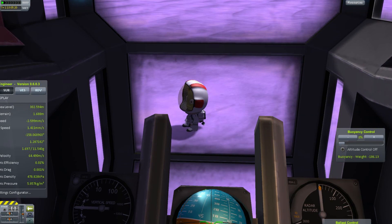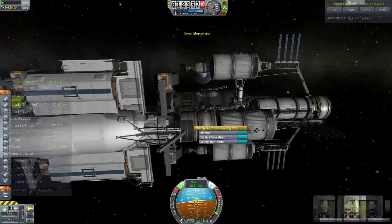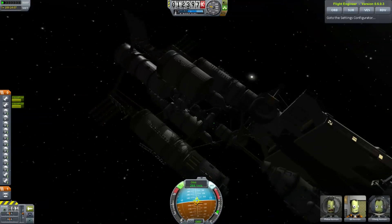There he is, standing on the surface, looking at the magnificent purple vistas presented to him by this land. And so now, after a couple of orbits later, it's time to send the rover down.